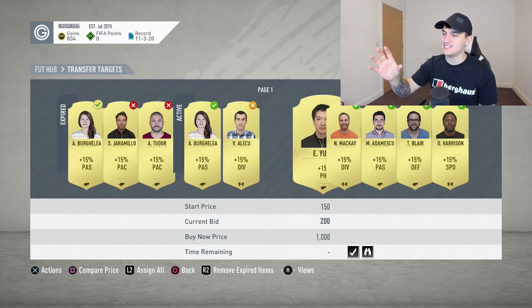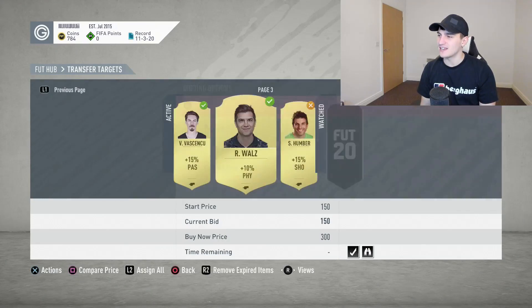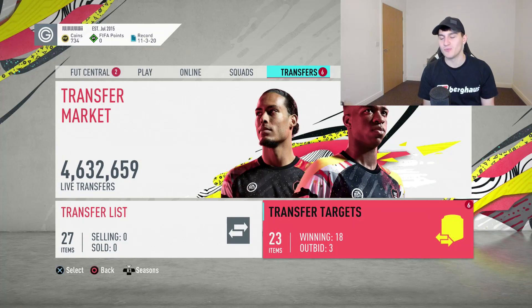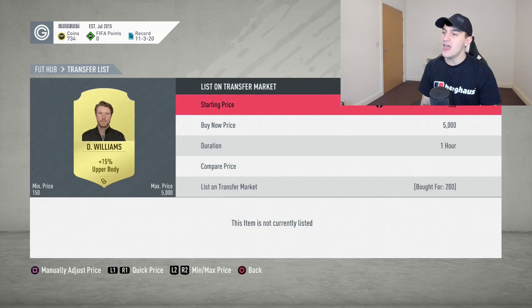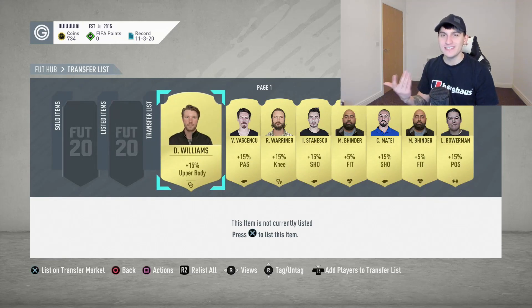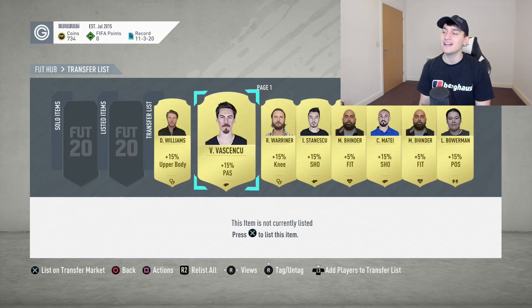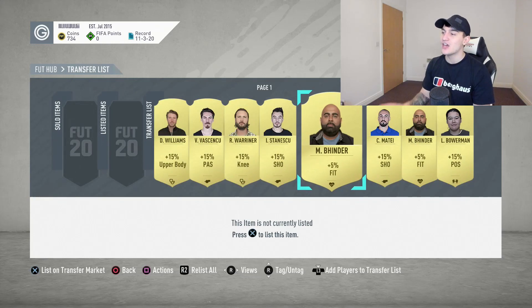Some of them I've been outbid on, but I'm winning the majority of these. As long as these are 200 coins, I think we're all good. You might be looking at all these and thinking, Lewis, why have you bought these? What is the point? But I'm going to show you exactly what the point is. If you actually take a look at these cards, you can either send them to your club or quick sell them — and these quick sell for 240 coins. For whatever reason, EA haven't patched this in FIFA 20, and all of these cards do actually quick sell for 240 coins. However, we bought every single one of these cards for 200 coins, thus making ourselves free coins in FIFA 20.